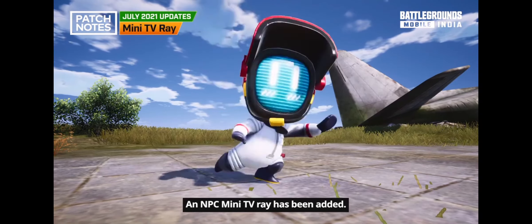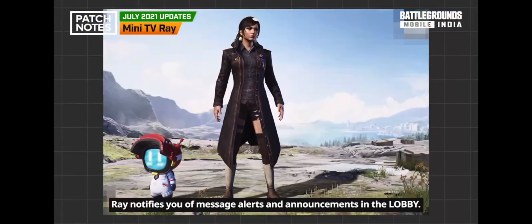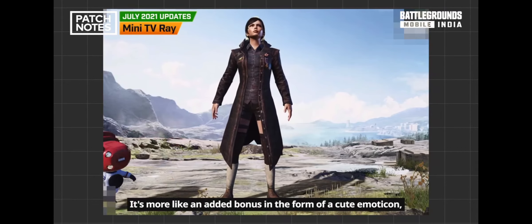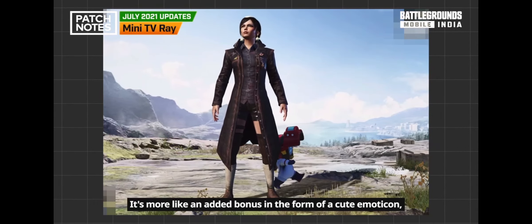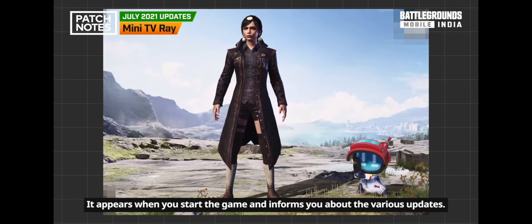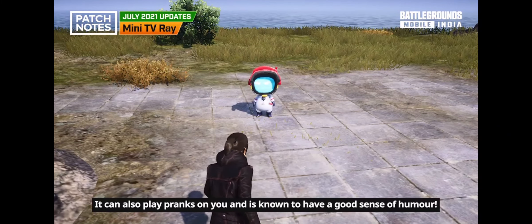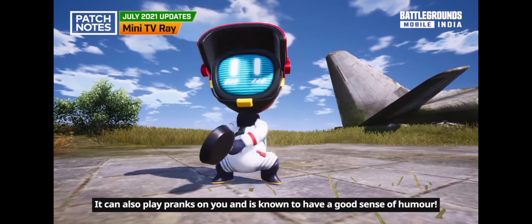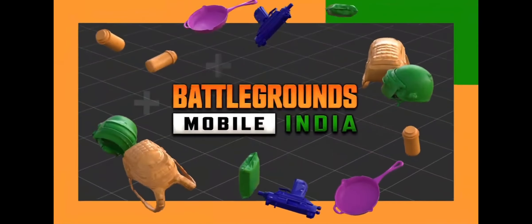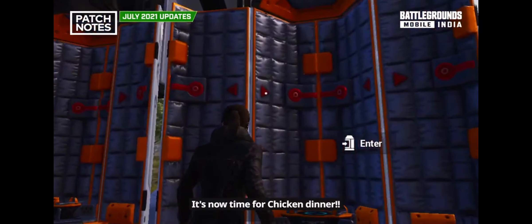An NPC mini TV called Ray has been added to the game. Ray notifies you of message alerts and announcements in the lobby and helps you easily navigate to them. It appears when you start the game and informs you about various updates. It can also play pranks and has a good sense of humor. We hope you have a lot of fun with Ray — that's the end of today's update preview. Time for chicken dinner!